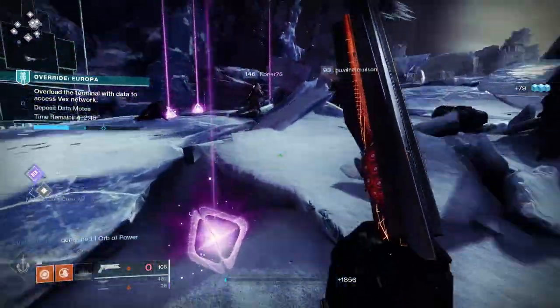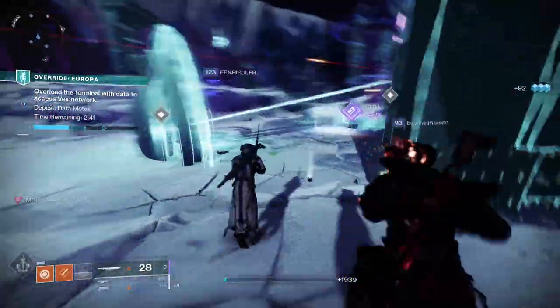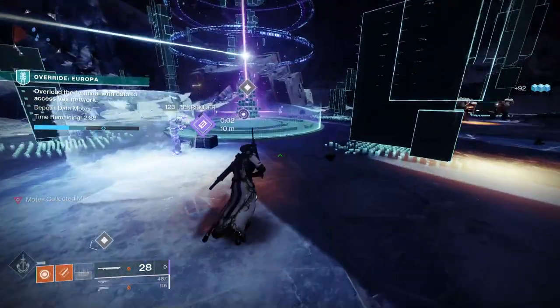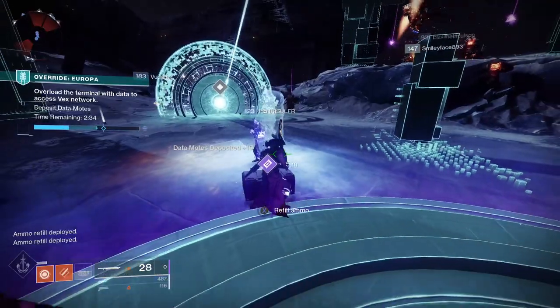Every day the Legend Lost Sector (currently 1310 power) and the Master Lost Sector (currently 1340 power) rotate, with two available each day across Europa, the Cosmodrome, the Moon, the Tangled Shore, and the EDZ.